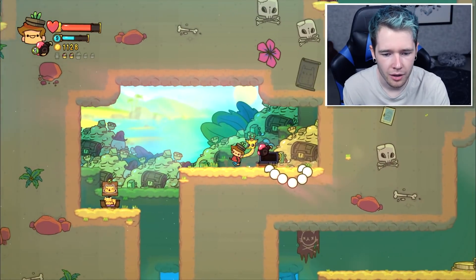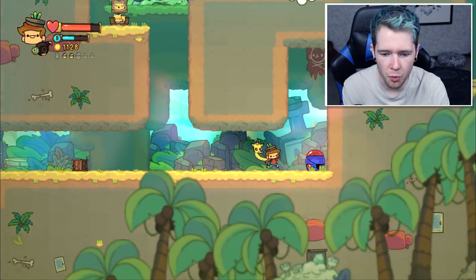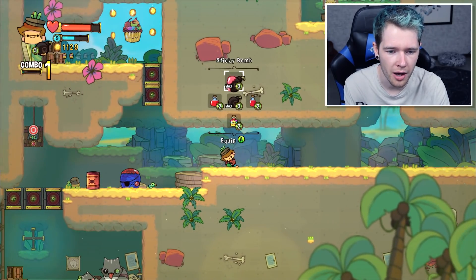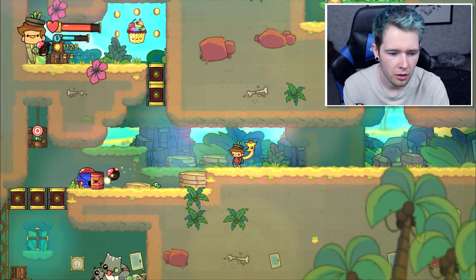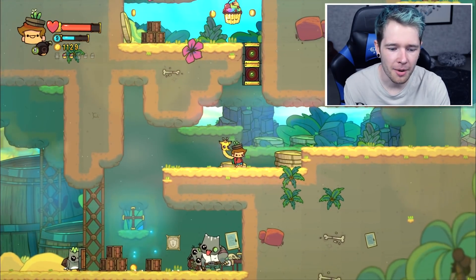They don't do anything - it's supposed to be sticky, right? That didn't stick at all. I would have thought it stuck to like walls and stuff. Apparently not. Maybe it just sticks to enemies - should we try it out on this guy? Let's see what happens. Hey, there we go - okay, it definitely does stick to enemies. Good to know.